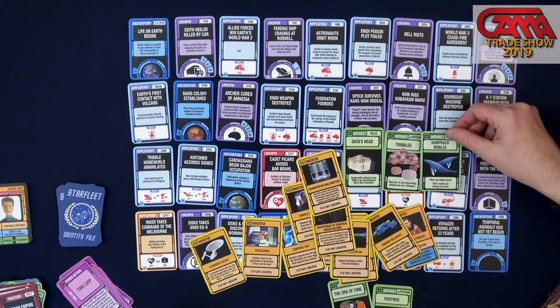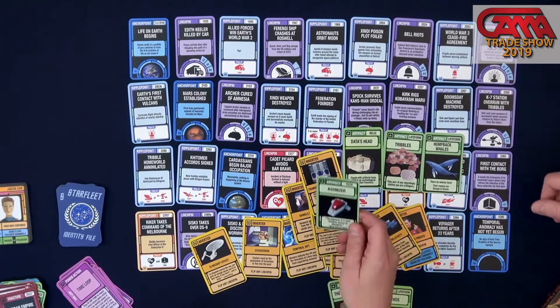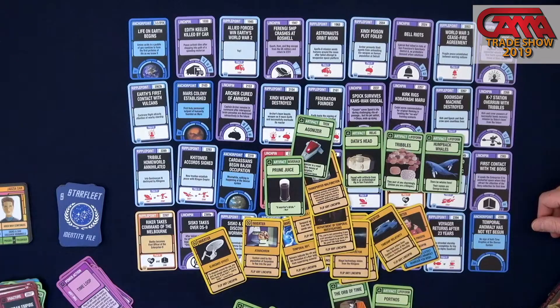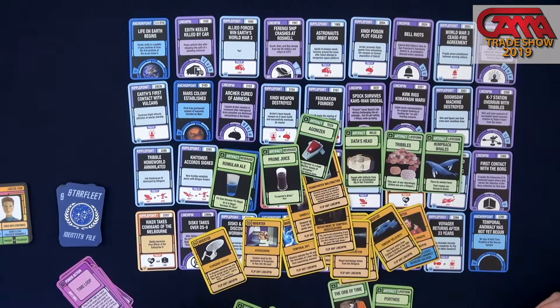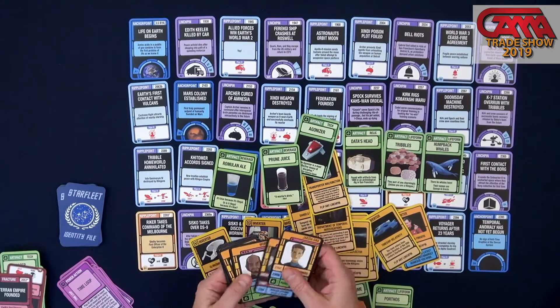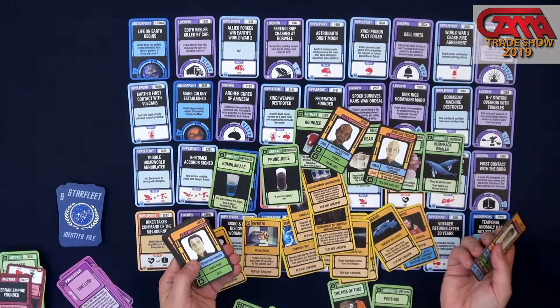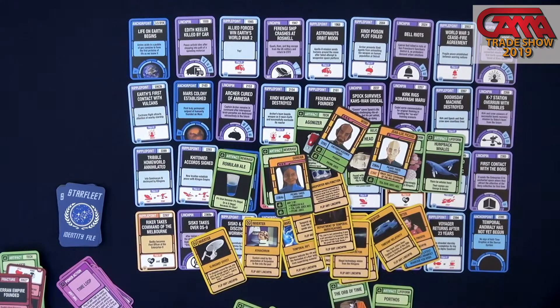You've got to have the humpback whales, of course, from the fourth movie. There are technology artifacts like the agonizer — 'your agonizer, please.' And then there's beverages — a whole series of beverages. We've got to have Earl Grey tea, hot. Romulan ale. Prune juice — a warrior's drink. Different characters will need those. Like, Worf wants the prune juice, Picard needs the Earl Grey tea, and Guinan just needs any two beverages, because she's the bartender.